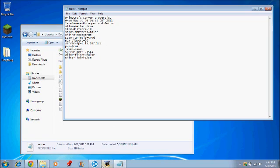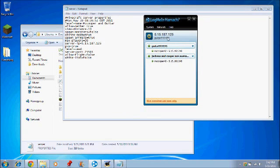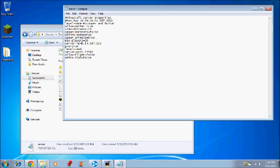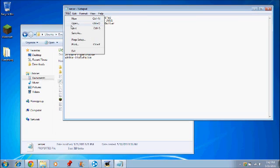You have to have Hamachi. Open up Hamachi and put the IP right there into the server IP field. You don't have to put anything else. So you put the IP from Hamachi right there, and then click Save — go to File, Save — and exit out.